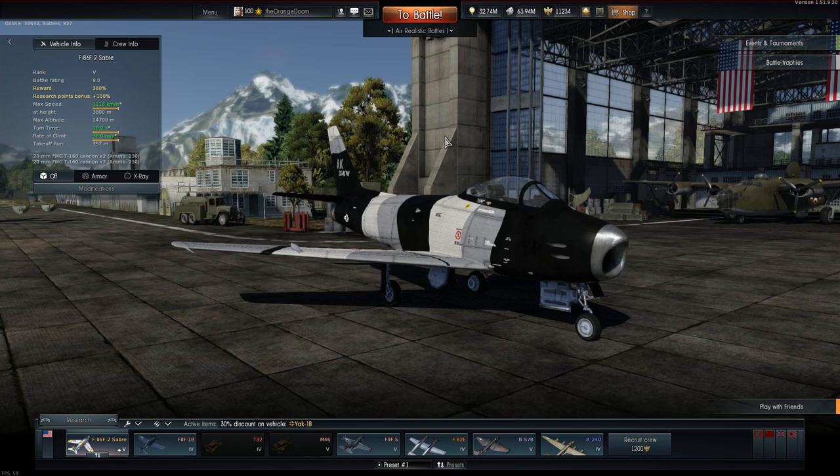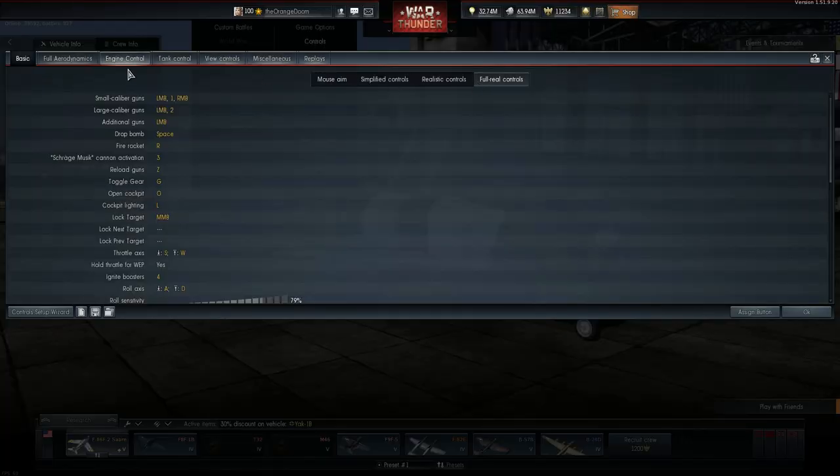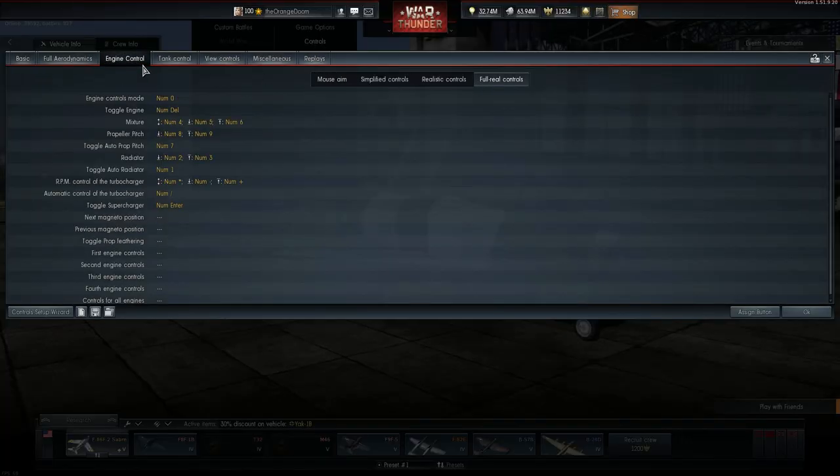If you've opened my controls, you'll notice I've assigned all the engine controls to a specific part of the keyboard — the keypad. It's a part that's often unused not just in War Thunder but in any game. If you're using a small laptop or smaller keyboard without a keypad, you may need to bind the keys elsewhere, but I assume the majority of you have a keypad, so this is going to be very convenient. Every single engine control is placed directly onto the keypad so you can control all engine features from there.